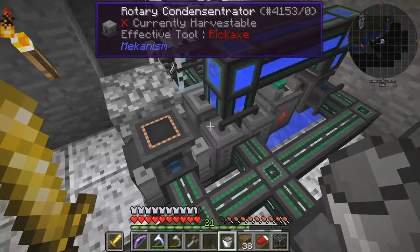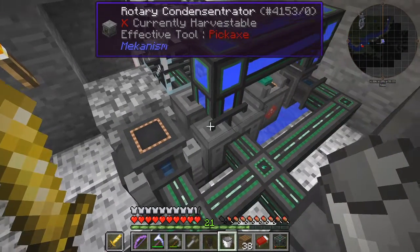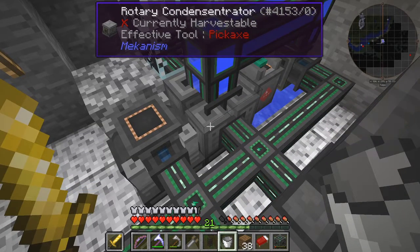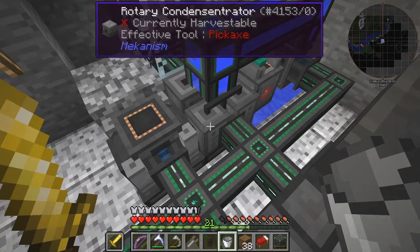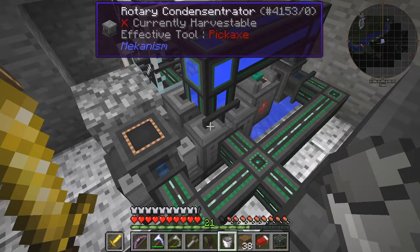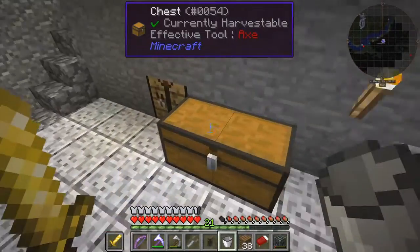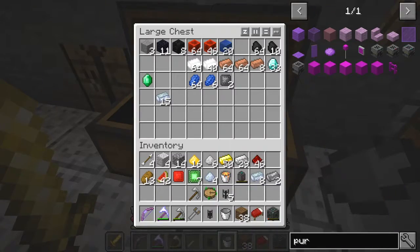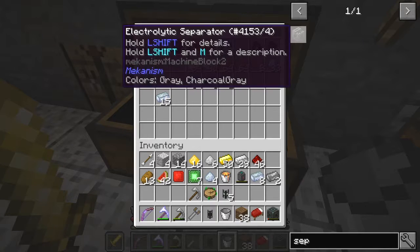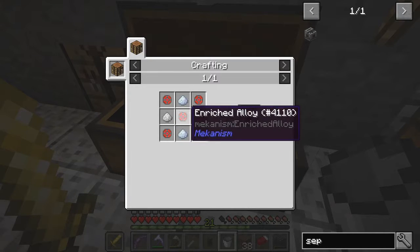The enrichment chamber is full and the metallurgy confuser has not got enough power yet but it's producing. The heat generator is getting hydrogen — still not enough, fast enough. It would actually be a good idea to get another one of these rotary condensers — an electrolytic separator. So let's get another electrolytic separator while this is all rolling, because it's not producing enough hydrogen.